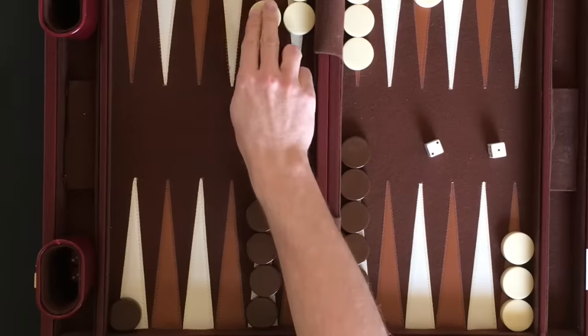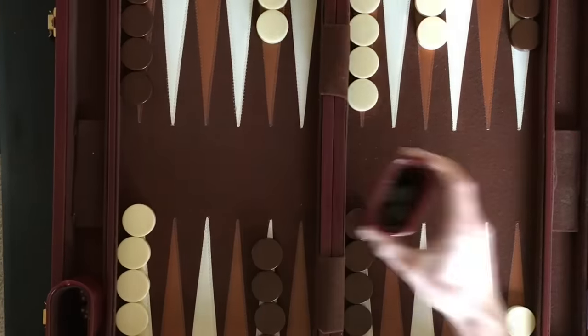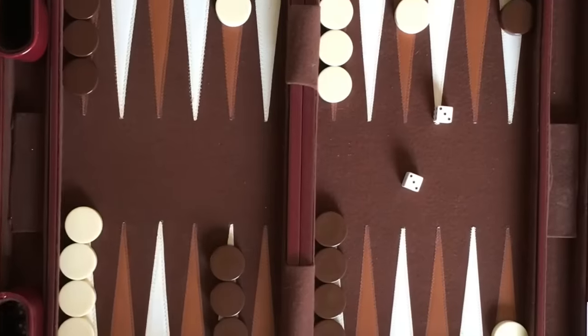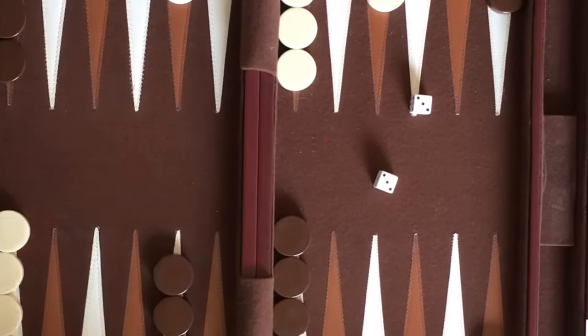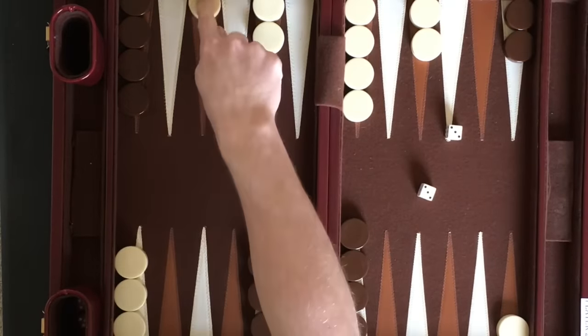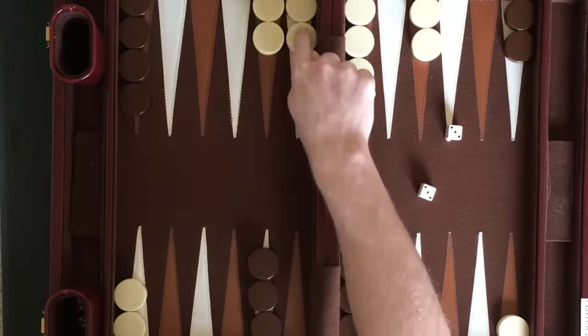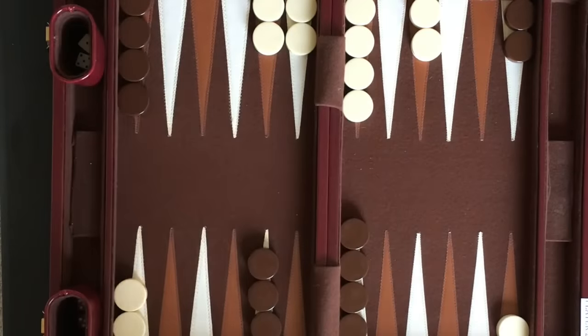Here Player 2 will return the bar checker 1 space for the 1 rolled. Now that the checker has been returned to the board, Player 2 can move any checker for the 2 rolled. If a player rolls the same number on both dice, it is known as rolling doubles. The player that rolled doubles gets to move a total of 4 times, twice for each die. Here Player 2 rolls double 3's, and a total of 4 moves of 3 spaces each are taken.